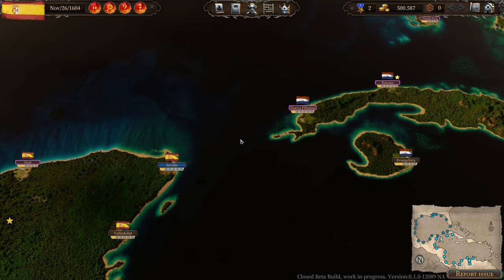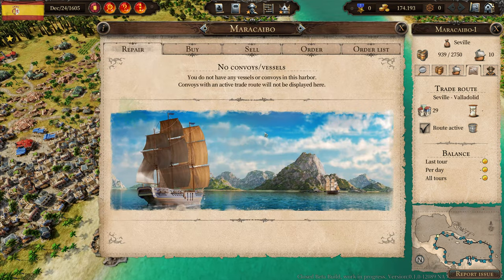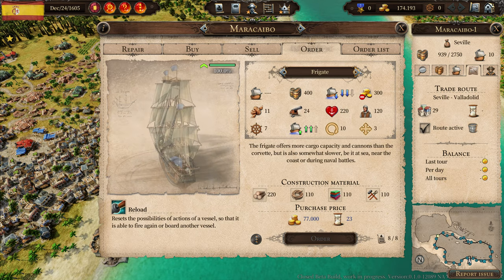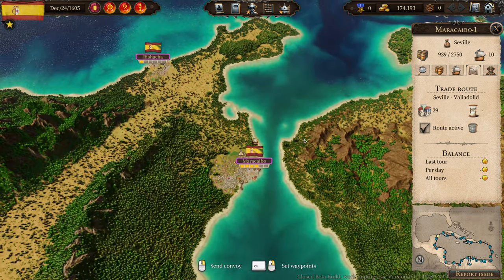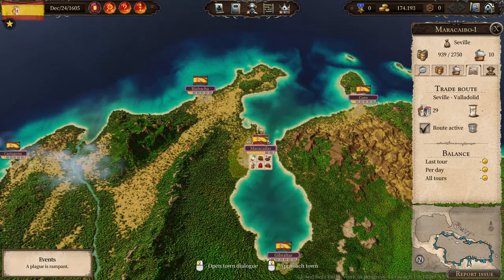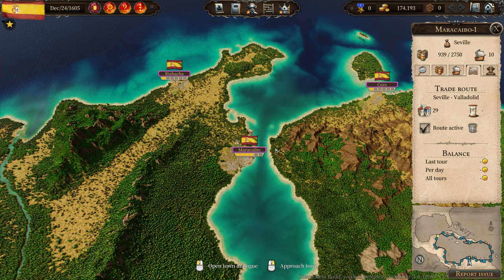Now let's move on to the battle tutorial. For the war part, I ordered eight warships — specifically eight frigates — from the Maracaibo harbor, which is the capital of the Spanish colony here in America. Let's wait until they are finished and then we will battle.